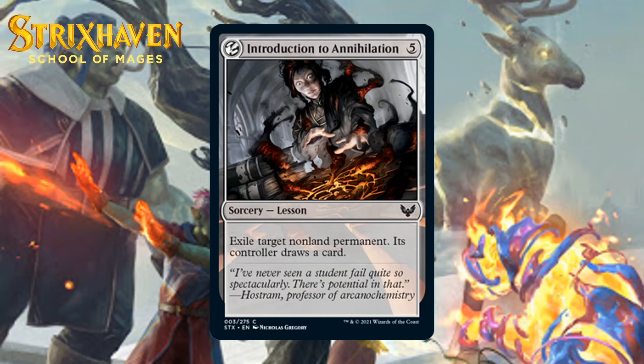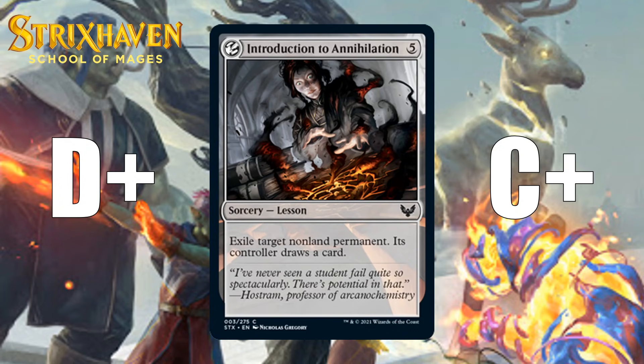Next up, it's Introduction to Annihilation, which costs five generic mana for a common sorcery lesson. Exile Target Nonland Permanent — its controller draws a card. Exiling any nonland permanent is nice, but being five mana and sorcery speed, and still giving your opponent a card back, is pretty rough. If you keep this in your sideboard, it gets a lot better — if you play a card with learn to get it, you're netting a card, and in the end just breaking even when your opponent draws their own card. The fact that it can deal with anything is definitely a big deal. This is a D-plus if you have to play it in your main deck, but much better in your sideboard as a C-plus.